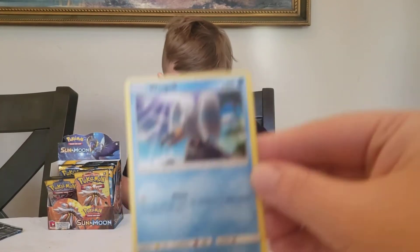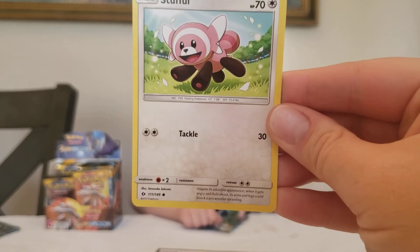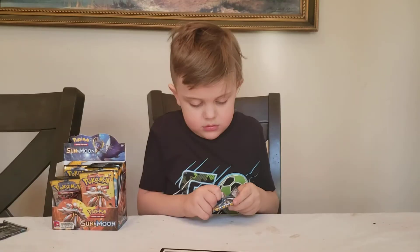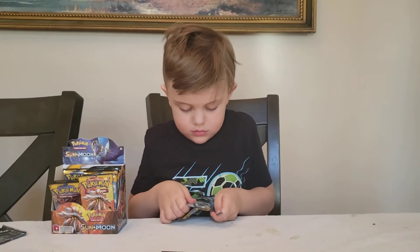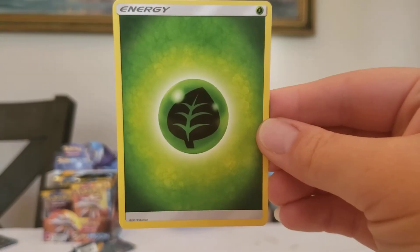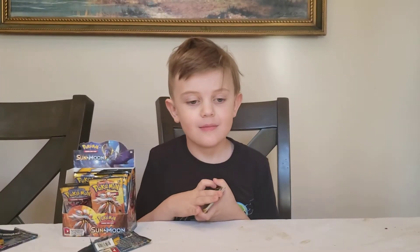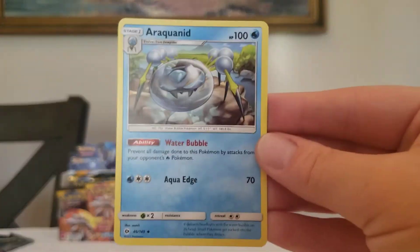Dratini, Wingle, Stuffle, Popplio, Zubat, Reverse Holo Stuffle, Masquerain Energy, Golbat, Professor Kukui, and an Araquanid.